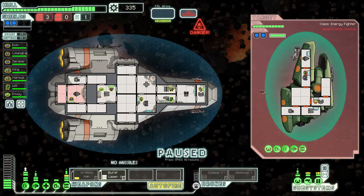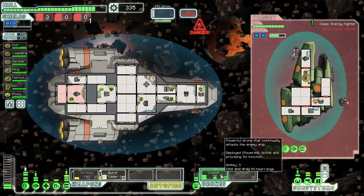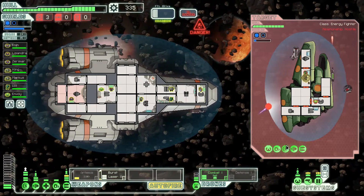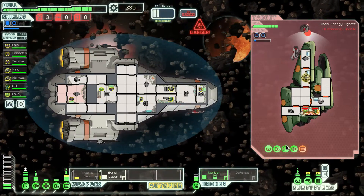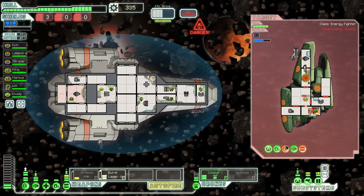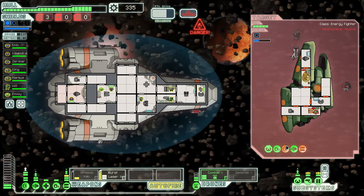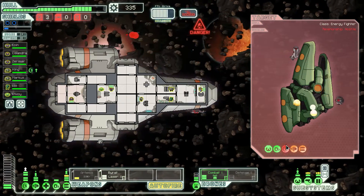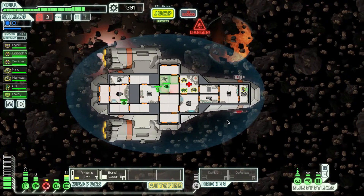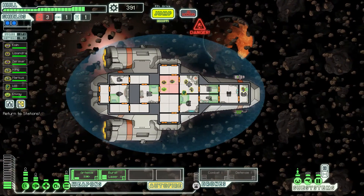Oh, we're going to die — this is the last we'll see of this ship, I bet. Can we get the combat drone out there, just to kill the shields off a little bit? There's our laser — can we hit the shields? Nope, missed. Their guns are on fire though — that's good. We took a little bit of damage but not too much. Let's get the crew in there to fix things up — that should be fine.